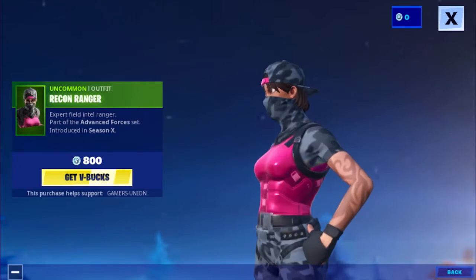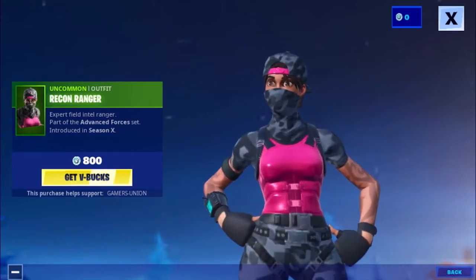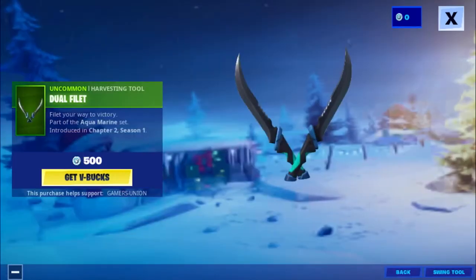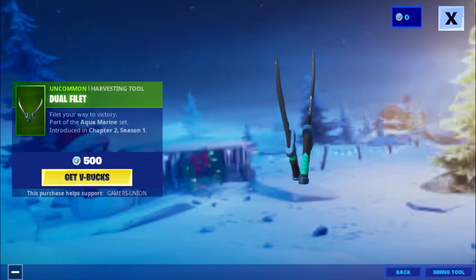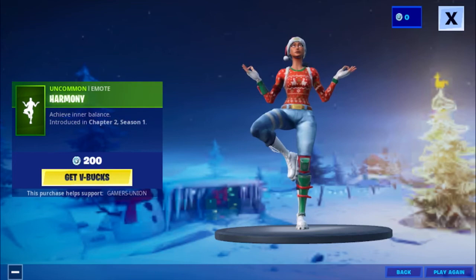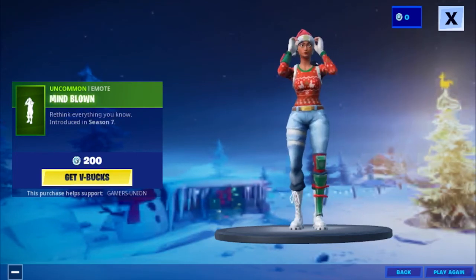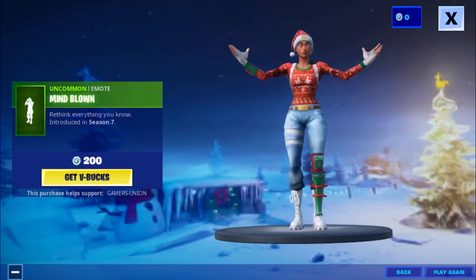Then we have the Uncommon outfit Recon Ranger 'Expert Field Intel Ranger,' part of the Advanced Forces set introduced in Season X, 800 V-Bucks. Then we have the Uncommon harvesting tool Doflate 'Your Way to Victory,' part of the Aqua Marine set introduced in Chapter 2 Season 1, 500 V-Bucks. Then we have the Uncommon emote Harmony 'Achieve Inner Balance,' introduced in Chapter 2 Season 1, 200 V-Bucks. Then we have the Uncommon emote Mind Blown, introduced in Season 7, 200 V-Bucks.